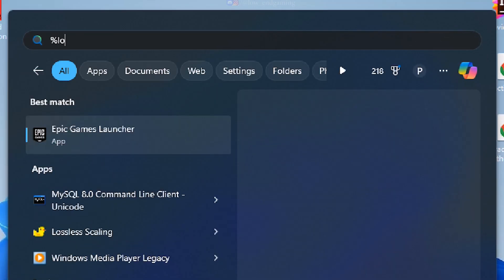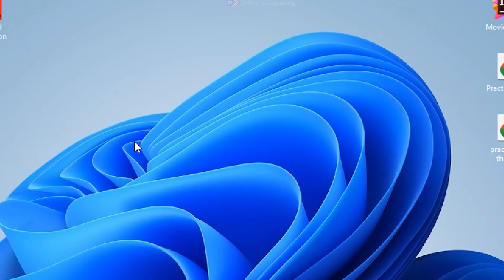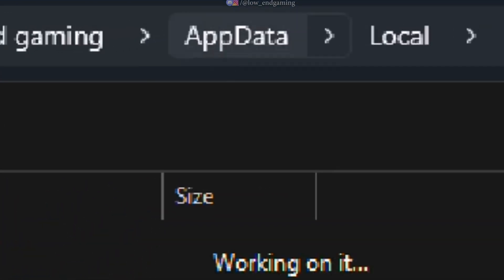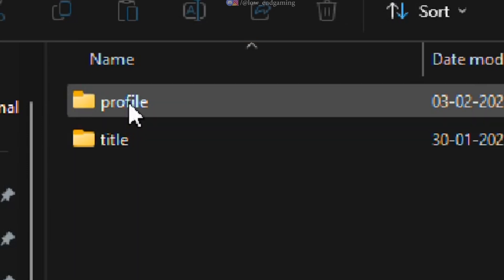Go to %LocalAppData% and then %AppData% Roaming. Navigate to the folder: 1911 > Red Dead Redemption > Title. Open the graphics options file with Notepad.